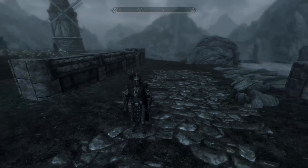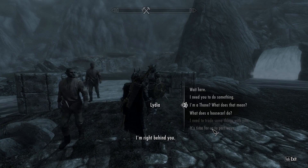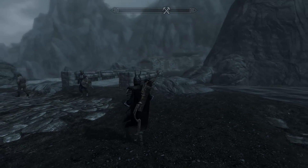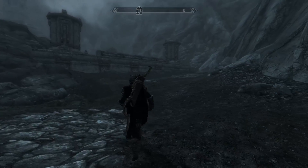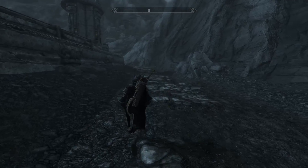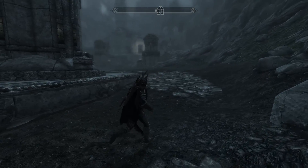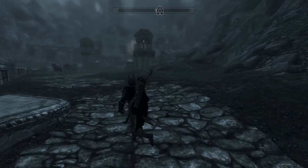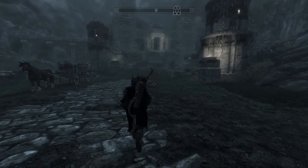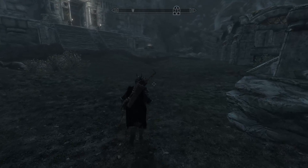Lydia appears — she was probably still trying to pathfind her way to me this whole time. Now I know: whenever she gets stuck I type 'prid [her ID]' then 'move to player' on the next line. She still has all her gear and all the stuff I gave her to carry. Perfect.